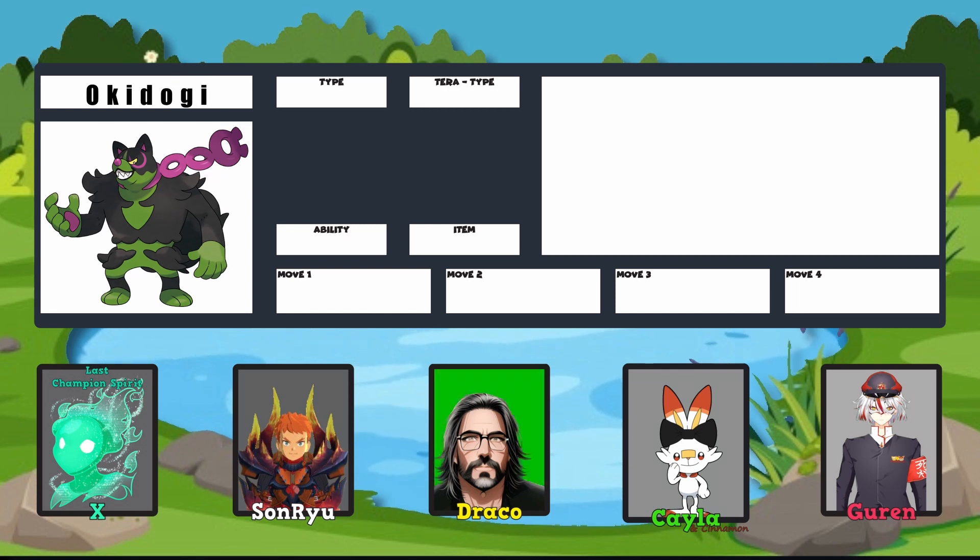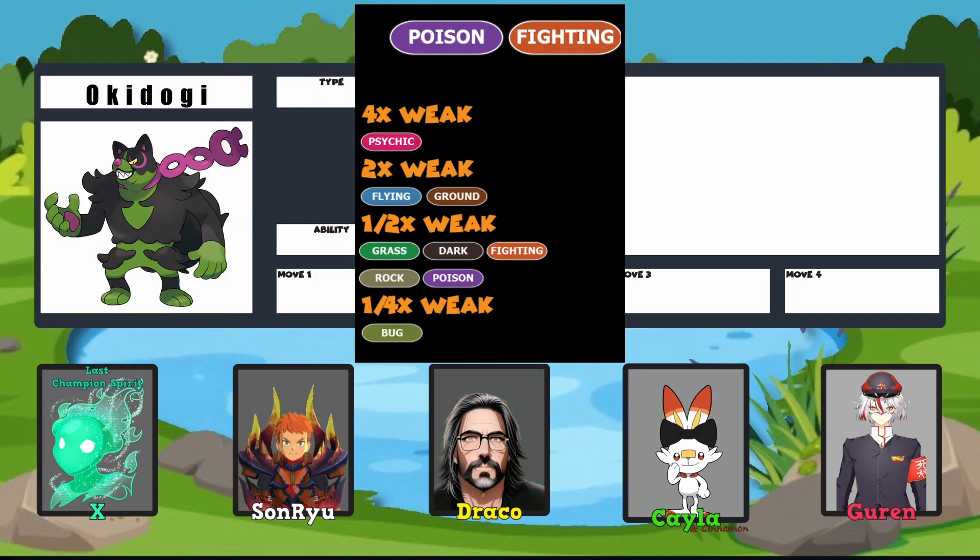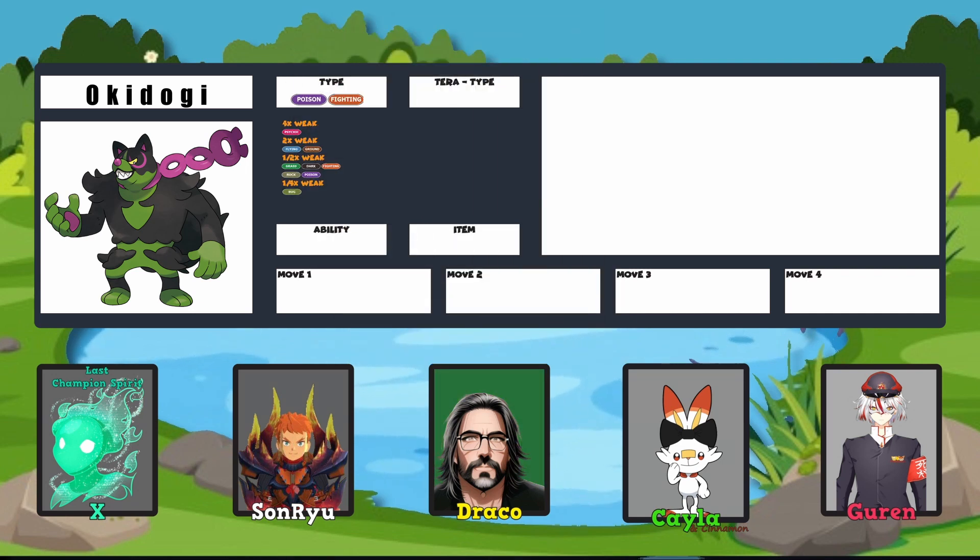Okidogi was the runner-up to our poll for who we should do a video on next. Okidogi is our canine compatriot of the Loyal Three Pokemon. It is a Poison/Fighting type, which makes it 4x weak to Psychic, 2x weak to Flying and Ground, takes half damage from Fighting, Poison, Rock, Grass, and Dark, and takes quarter damage from Bug.